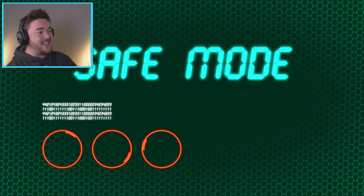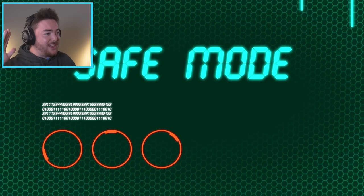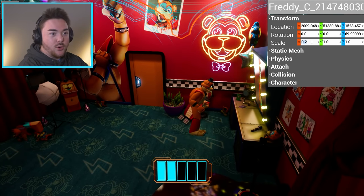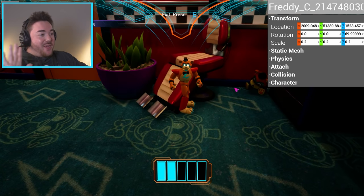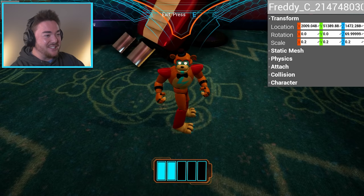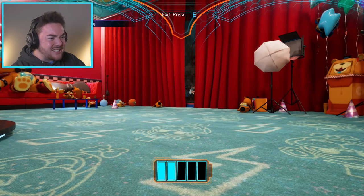I'm starting off a new game because I wanted to see everything fresh — I wanted to break the game from the beginning. Let's see what we could do right off the bat. I just selected him — 0.2 scale — oh my gosh, he's already tiny! We already have him tiny right now. Welcome to the new era of Five Nights at Freddy's modding, where we start off by making Freddy tiny.